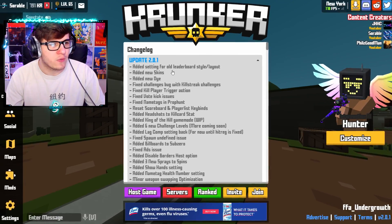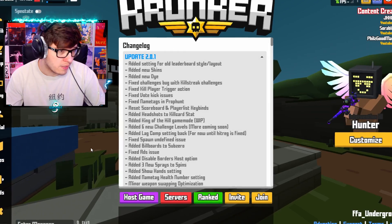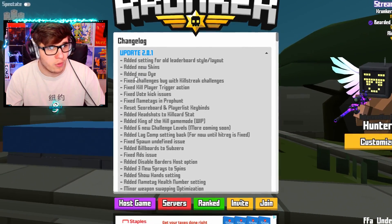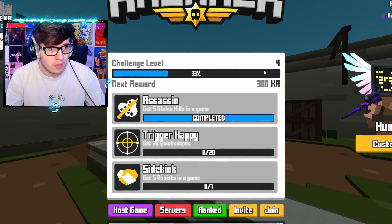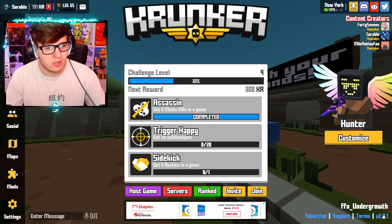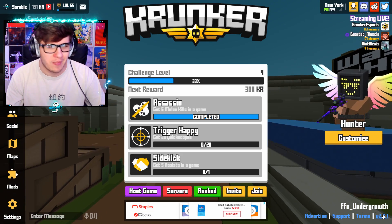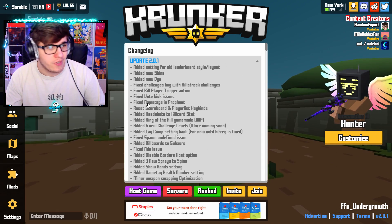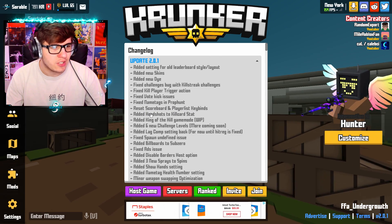Let's go over the patch notes quick. They added settings for old leaderboard style — I believe that's about where the kill feed is, moving it back to the top right. Added new skins and a new dye, which is really cool. Fixed a challenges bug with kill streak challenges — the challenges have been super fun, I'm on level 4. Fixed kill player trigger action, vote kick issues, name tags, prop hunt, reset scoreboard, and player list keybinds.